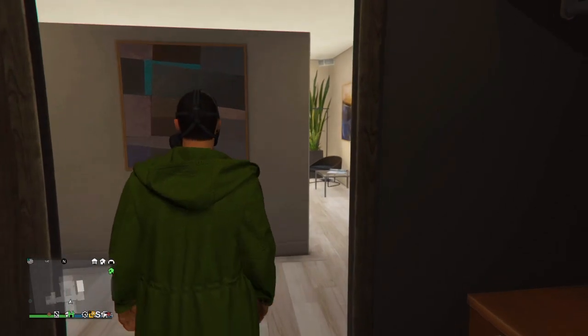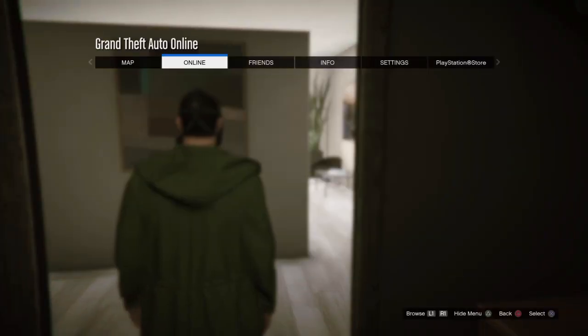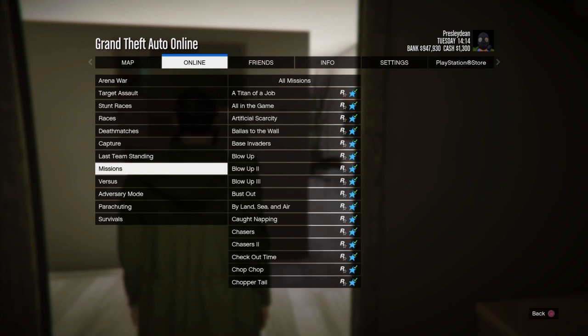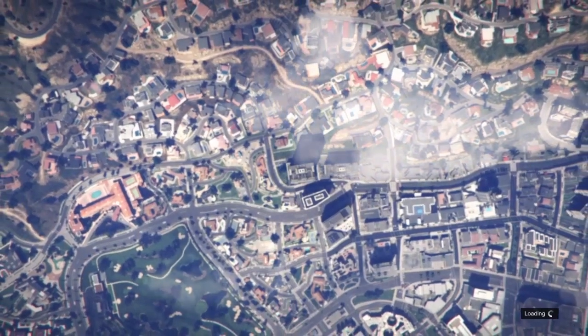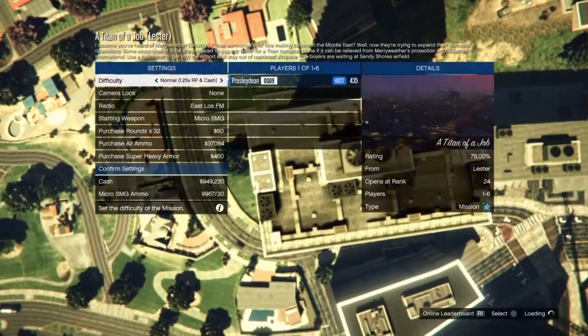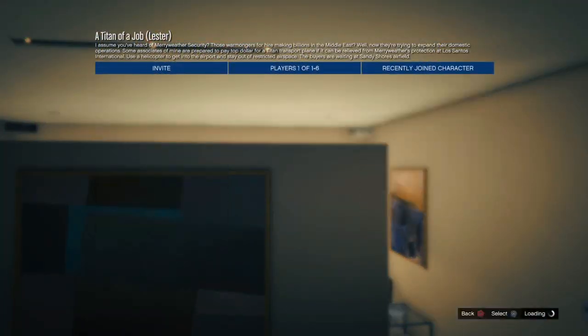After you've done saving your outfit, press the start or pause menu, go to Online, go to Jobs, go to Play Jobs, go to Rockstar Created, go to Missions, and start up a Time Trial job. You don't need anybody to do this with you — just make sure no one joins your mission. You don't have to set the difficulty, just start the mission.